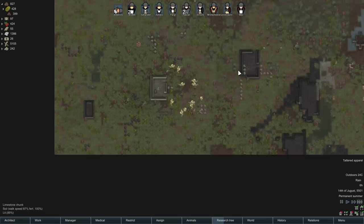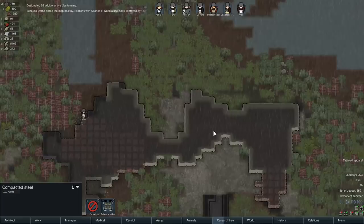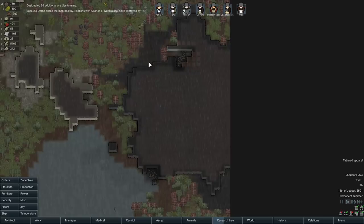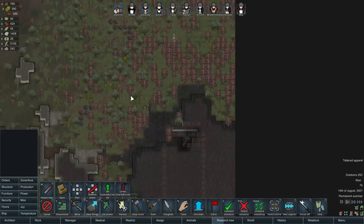It feels pretty unlikely there are components hiding in here. Oh good, we improved — Dorna exited the map so we made some friendships with the Alliance of Kielbasa. Mmm, Kielbasa. I think what I'm going to do is order a little exploratory tunnel. I don't know if components are always on the outside, but we might hit another metal patch and that'll be valuable enough.